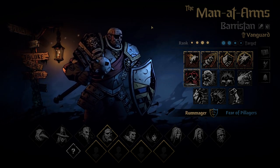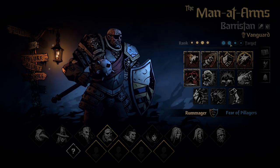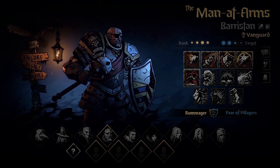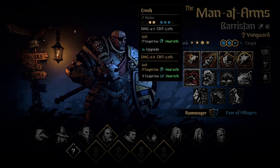He is a bit tricky because of his passives, but we'll go through every skill and every passive. The first skill is the bread and butter: Crush. It works in positions one and two, covers positions one, two, and three on enemies. If enemies are in combo, you're going to heal — simple as that.